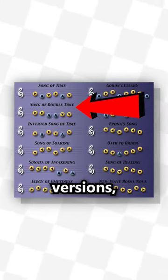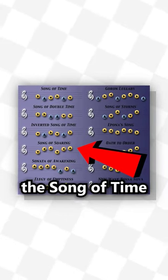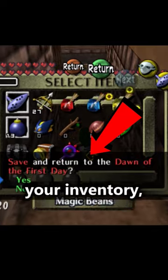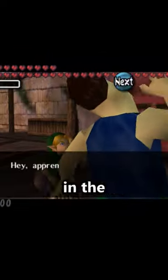Now, the songs you can actually store are the Song of Time, its inverted and double versions, and the Song of Soaring — though the Song of Time is arguably the most useful. To activate it once stored, simply open any text box. It can be an item in your inventory, or just talking to someone in the overworld.